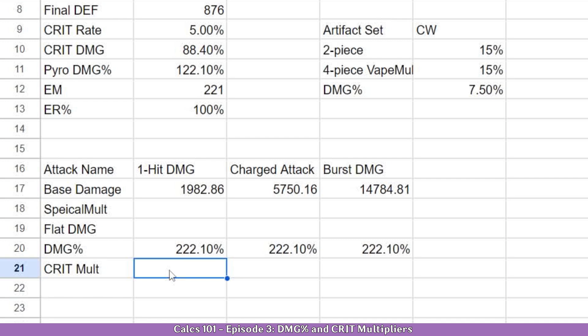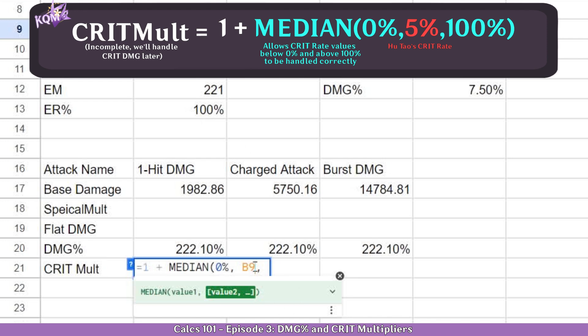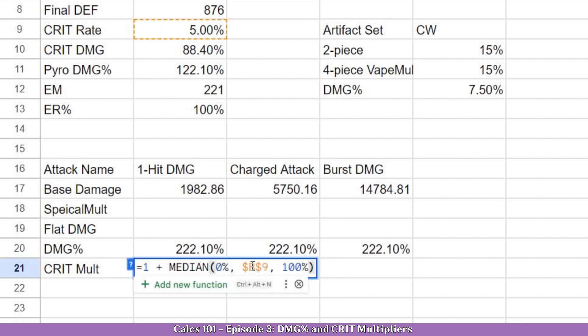We have our crit multiplier here. We will hit equals and do 1 plus. Now we don't have clamp in Excel, but we have another very interesting formula called MEDIAN — it basically does the same thing, just another name. We open parenthesis, here we will do 0%, our crit rate — we'll also reference it — and 100%. Now let's stop here and play with it. We can see 1 plus 5 here; let's make it a percentage. This is the 1 and our 5%. It did exactly as we said — the general scenario between 0 and 100 will choose the one that's more in the middle point, which is 5% here.